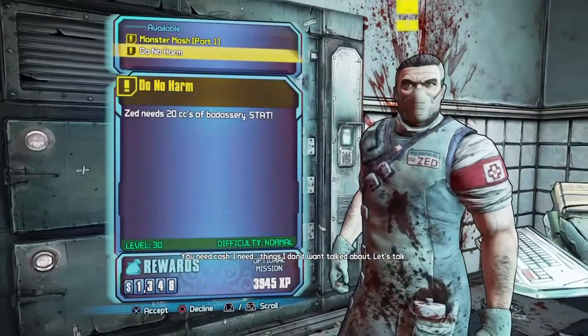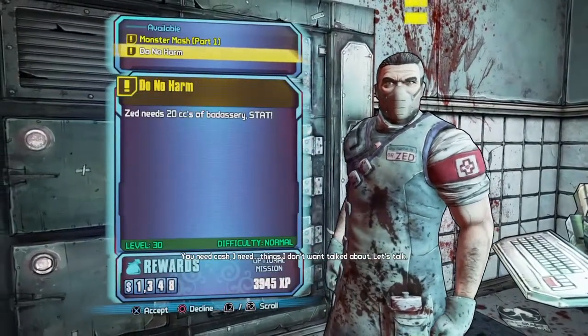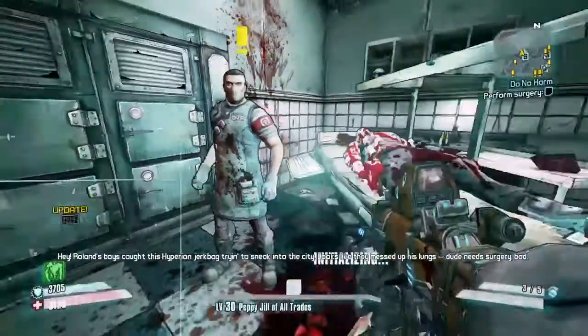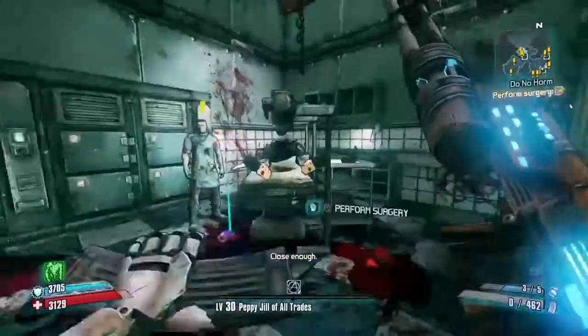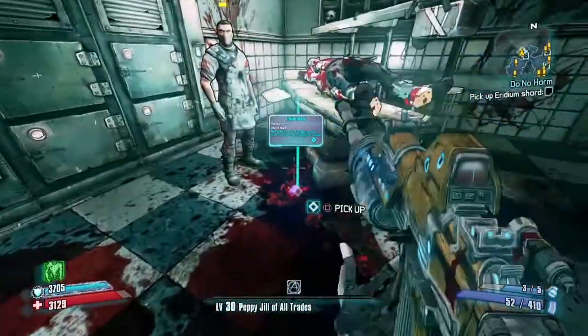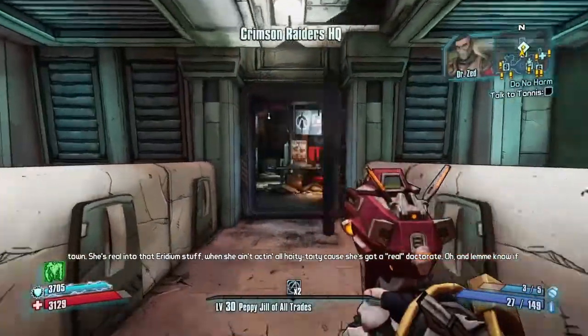In order to unlock this farm, you will need to do a quest line for Dr. Zed. The first mission is Do No Harm — you are going to want to perform surgery on the patient. He will drop an iridian nugget, and you will take it to Tannis, which will start the next mission chain.